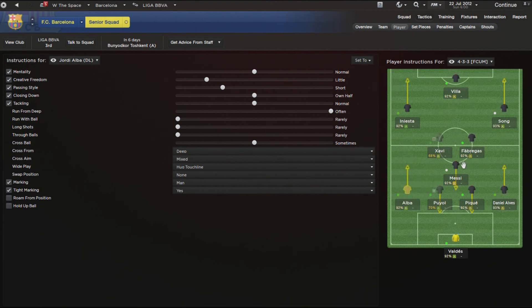Hopefully this answers the question about how I get the arrows, the sliders, and all that stuff. Converting your tactic to classic is a double-edged sword — on one hand you get far more control over your team's tactics and player tactics, but at the same time you're sacrificing the ability to shout and quickly select player roles. It's something I wouldn't suggest if you're just getting into the game, but as you become more competent with tactics and want to explore more, it's certainly worth dabbling into.